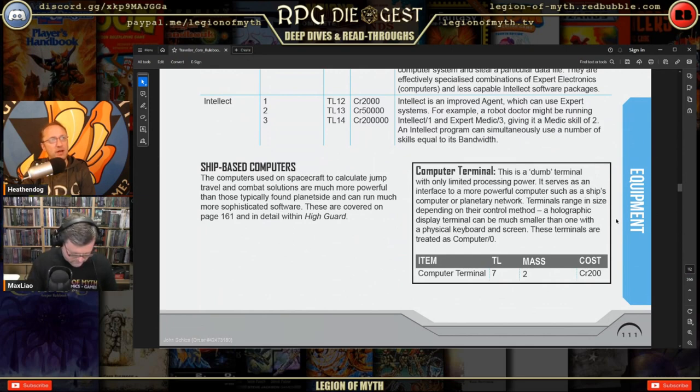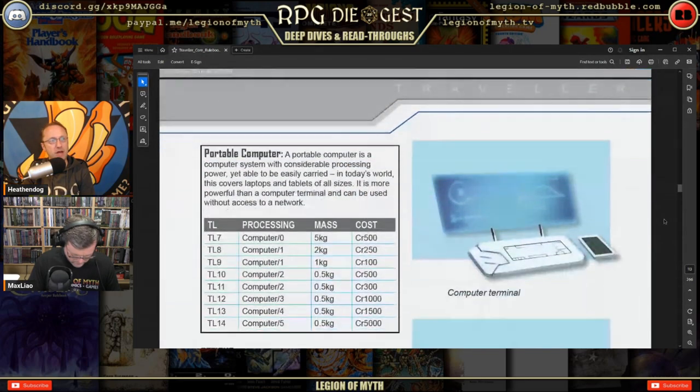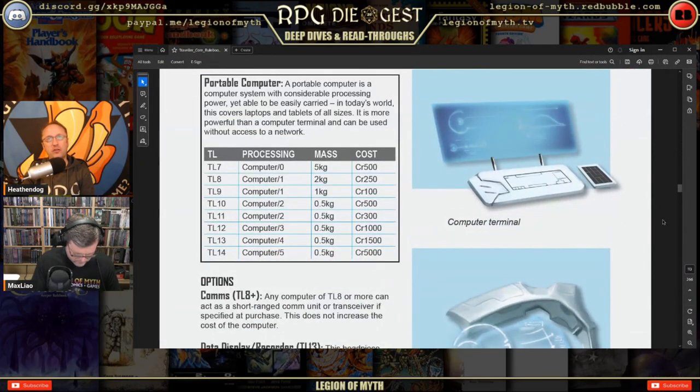Ship-based computers used to calculate jump travel and combat solutions are described as much more powerful than ground-based systems, covered in detail in High Guard. This doesn't immediately make sense since a ground-based computer can be physically larger with fewer power constraints — why would ship-based be better? But okay. Portable computers, comm devices, data display recorders, and data wafers are also available, along with specialized computers giving a score one or two higher for specific software.